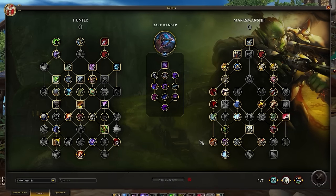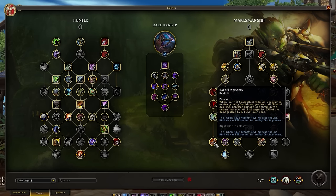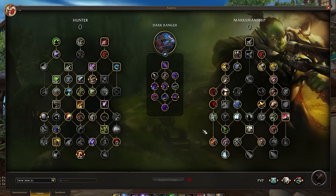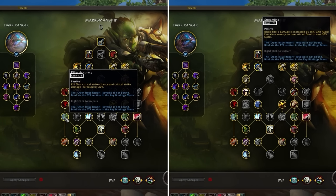On the Marksman side, we've seen a complete overhaul of node positioning with some talent changes — what's shown is the suggested default talent setup. Major highlights include a buff to Razor Fragments, which now generates an additional 25% damage after proccing Kill Shot via the Death Blow talent from either Aimed Shot or Rapid Fire, available regardless of the target's health. Killer Accuracy and Streamline now require only one talent point for full value, letting you spread points into more nodes.